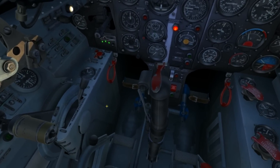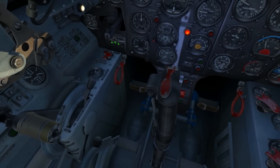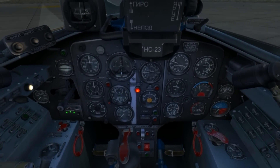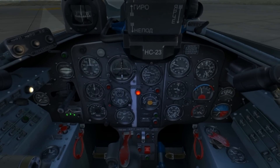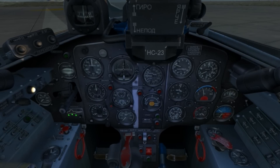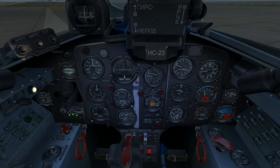Before starting a taxi, I'll press in the paddle switch on the stick, which will activate the wheel brakes. I'll now increase engine RPM to 7,500 and stabilize it there for the taxi.